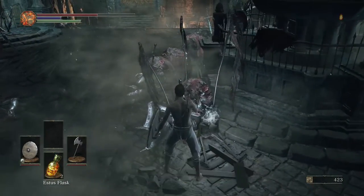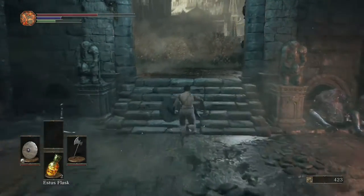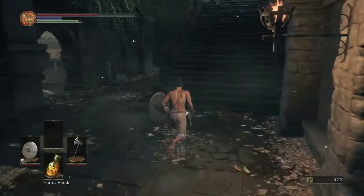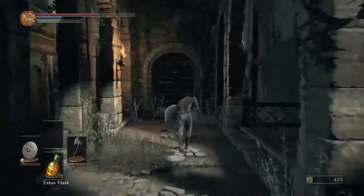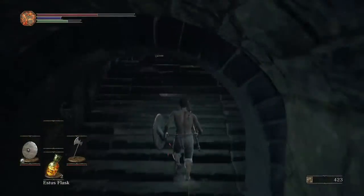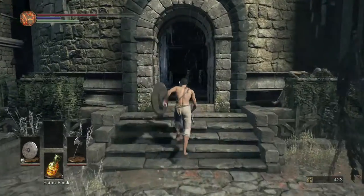There is an ember right here we can grab. And then what we're going to do is go ahead and get the shortcut. Now if I didn't take any damage right there, I probably would have gone ahead and got the banner and fought Vort — which could save like three or four minutes if you're not wanting to spend a lot of time in this area.